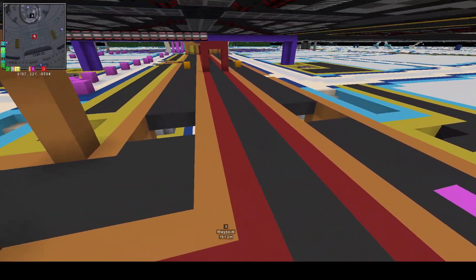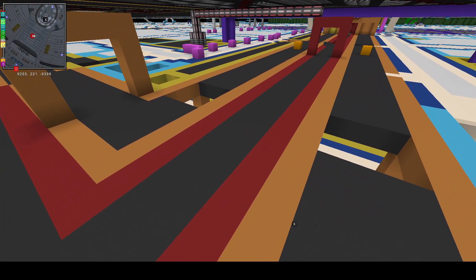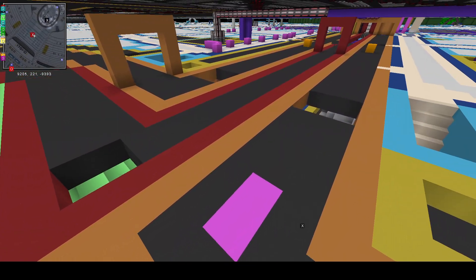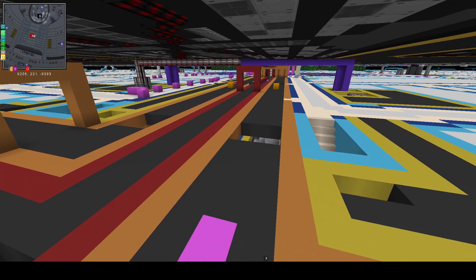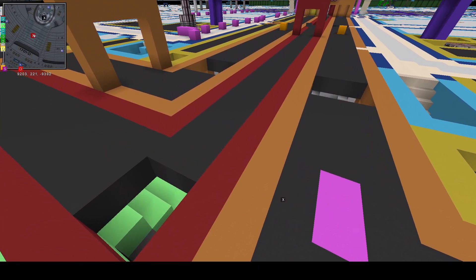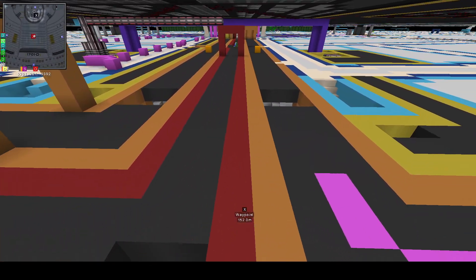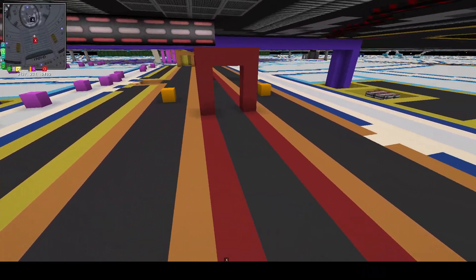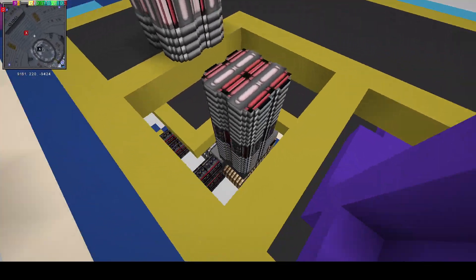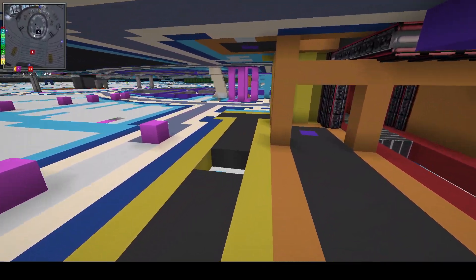Typically the turbolift would on this deck go in and then down into the drive hall, but because this parking bay is here and it's so far back because of the lift requirements, the turbolift has to be routed differently. This is the fifth or sixth version of this I ended up with because it kept getting deleted, modified, and worked over. I just kept fixing it and finally ended up with this.